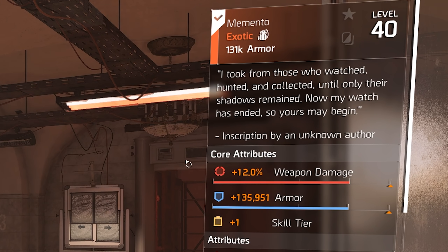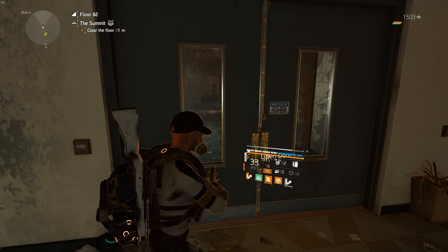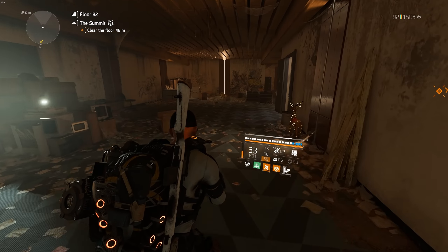The first unique thing with the backpack is the attributes. We're actually getting all three major attributes and no minor, which makes this backpack really good for hybrid builds. I really like the idea of exotics and named items breaking some of the usual rules, and I'd definitely like to see more of that in the future.